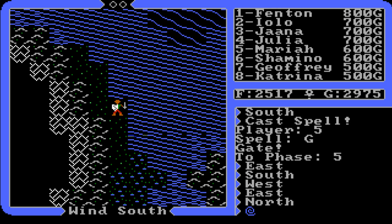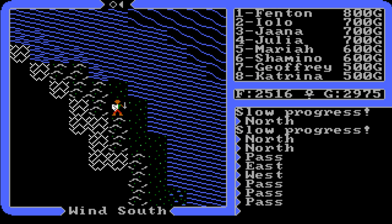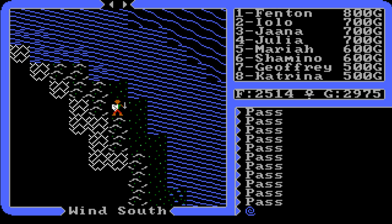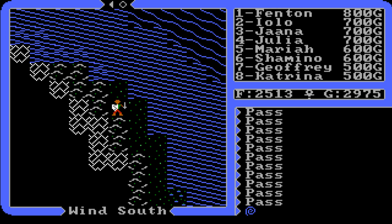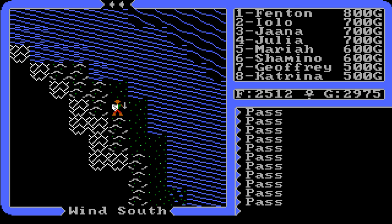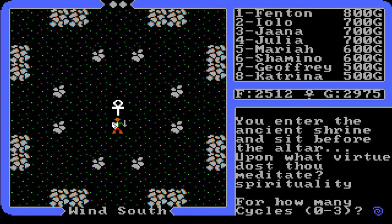Now we're going to Minoc. The Minoc moongate is the only way to get to the Shrine of Spirituality - the moongate activates at double full moon, which was the hint given to us. We're going to wait that out. This is a double new moon right now, so we position ourselves to avoid pirates and avoid accidentally entering the moongate at the wrong time. We keep passing turns using the space bar - it's not a long wait since I arrived at double new moon. Then at double full moon we go in and arrive at the shrine. Upon what virtue dost thou meditate? Spirituality.